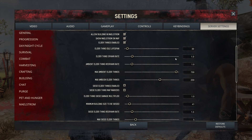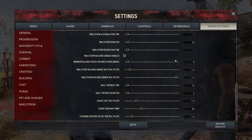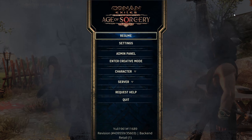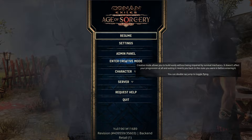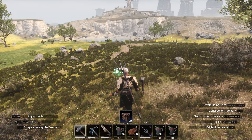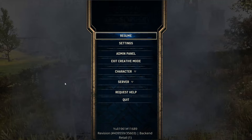Since we clicked 'Make Me Admin,' there are a couple of other things you can do. One is entering creative mode — you can just create stuff, pop building pieces out wherever you want, you have no weight, and you can fly around. Double space makes you fly; double space again brings you back down. As long as you've got a hammer in your hand, you can build freely. Hit exit creative mode when you're done.